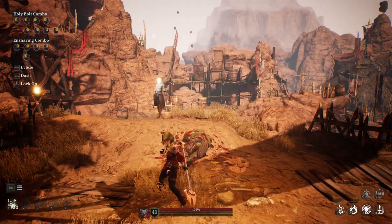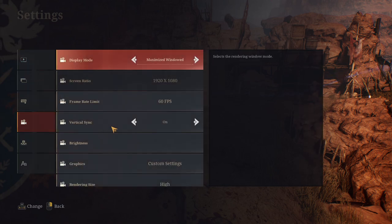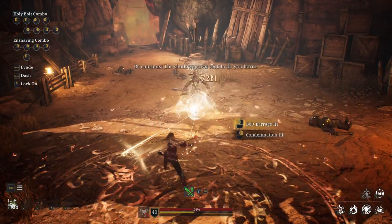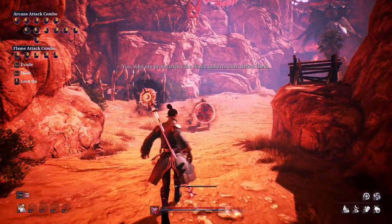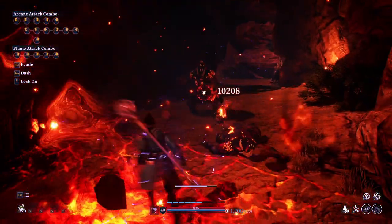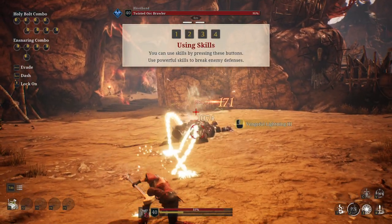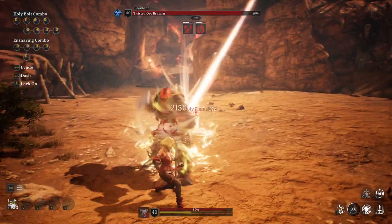The very first moments after character creation lead players to a higher-level instance, where they experience grander skills and combos. Starting your game by giving players a taste of what combat is like near mid-level to end game is a really wise decision, seeing as Bless Unleashed has quite a unique combat system filled with combos and weaving skills together. This instance also teaches you the core mechanics of movement, dodging, target selection and lock-on, sprinting, using skills and potions, as well as forces players to take on a couple of mobs at once and conquer a final boss.